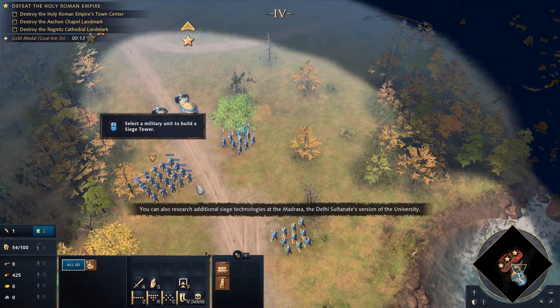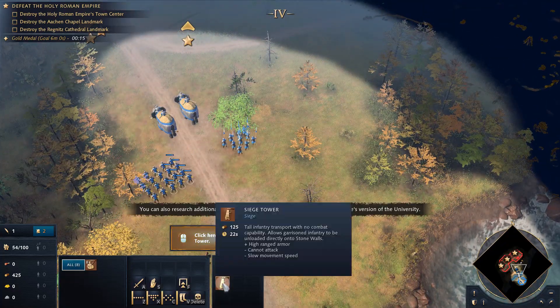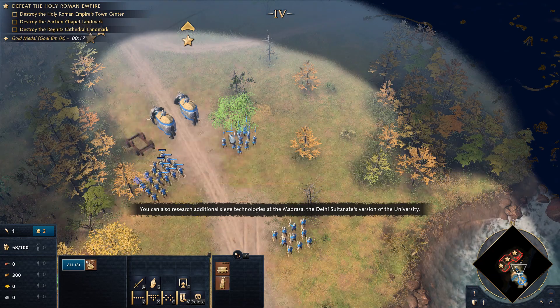You can also research additional siege technologies at the Madrasa, the Delhi Sultanate's version of the university.